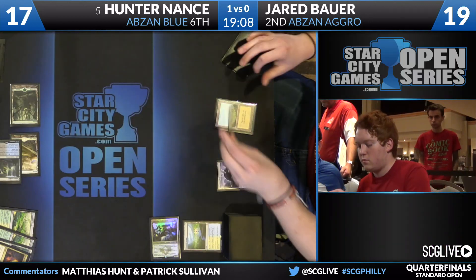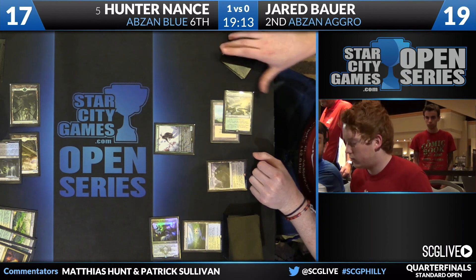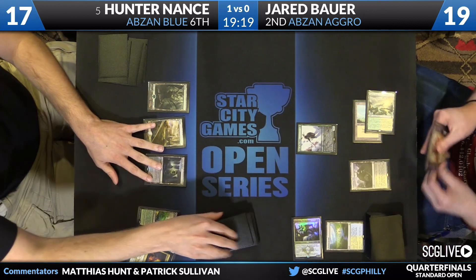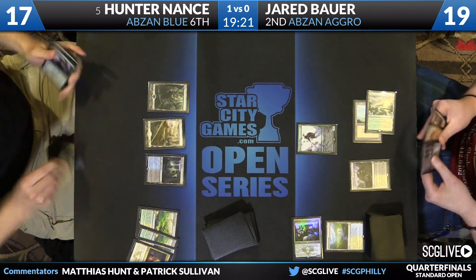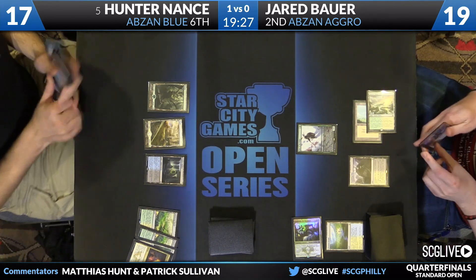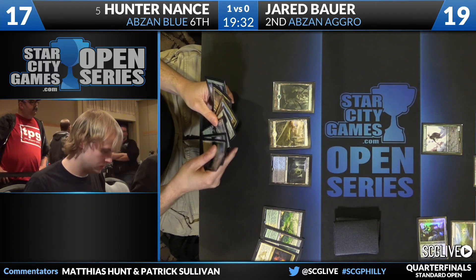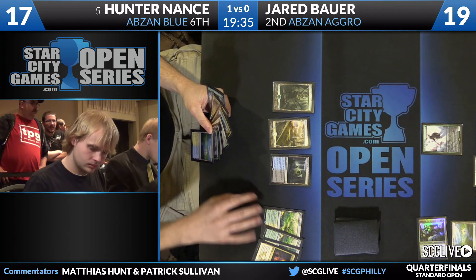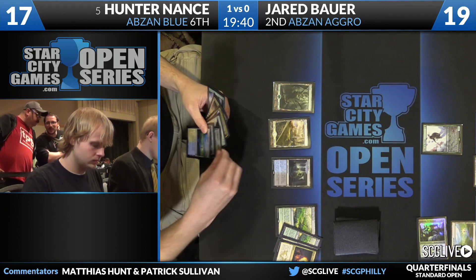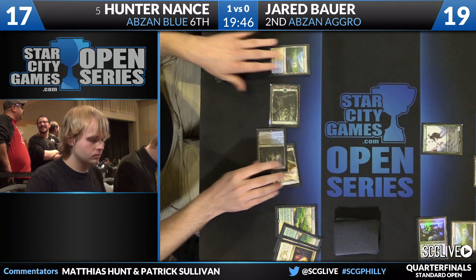Boards clean, Bauer will have to reload. Rhino in hand but no fourth land for Bauer — all he gets to do is make Heir of the Wilds. That's not a threat that demands an answer from Hunter. Unlike most of the other creatures in this matchup that demand immediate answers, Heir of the Wilds is something Nance can allow on the table for a while. Nance can focus on developing his board, and he has land four, land five, and the card that ends games — Wingmate Roc.